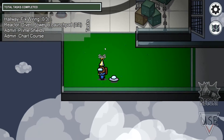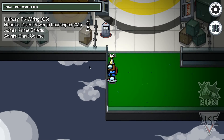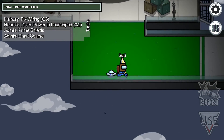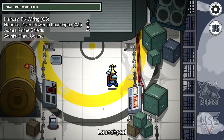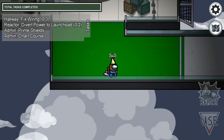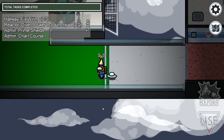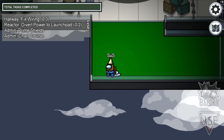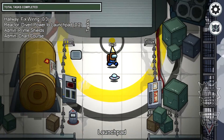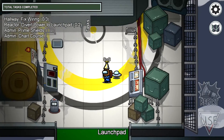Mira HQ is like a skyscraper building, which explains why you can see clouds — it's a sky rise. What Mira HQ really is is just a building with a balcony, so it's basically an observation deck. It also has a launch pad because the Skeld spaceship may have crashed into it.